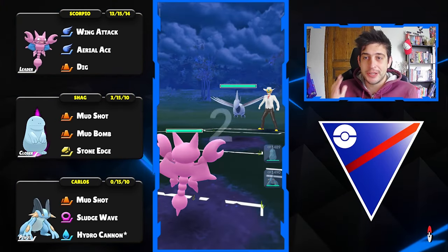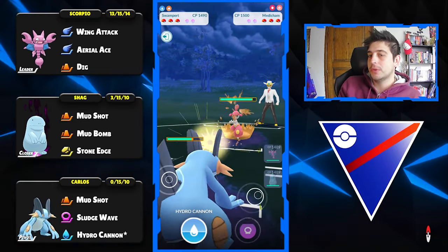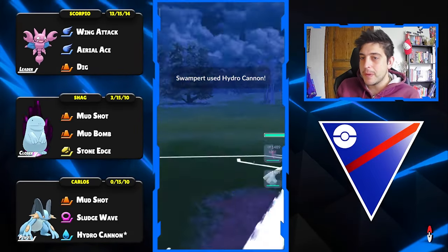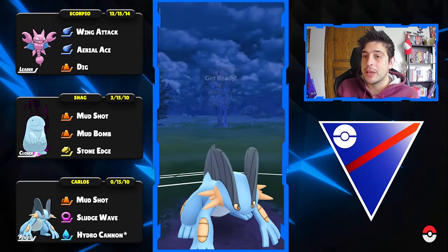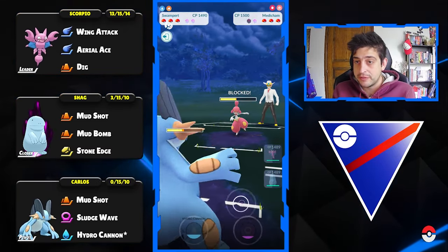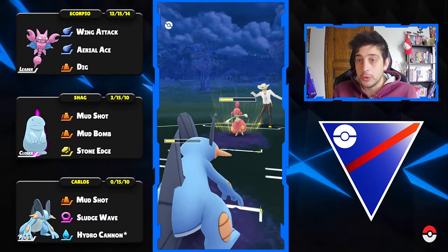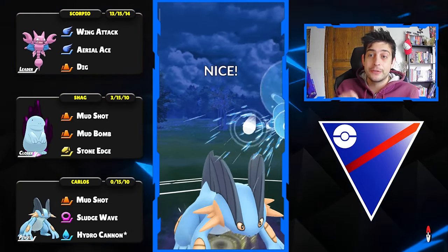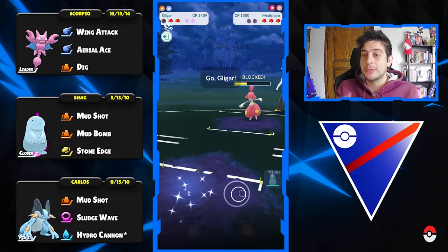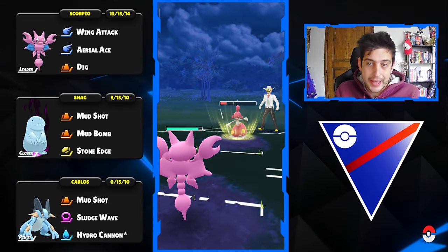Into the next battle — Skarmory is up in front, which is pretty bad for my Gligar. But the backline can make up for it since Steel Wing will be resisted by the Water typing of the Mud Boys. Here comes another Hydro Cannon before they reach a charge move and finish us off. Right after, we let the next move go through — it's Ice Fang, not gonna be enough to faint us. One last Hydro Cannon to grab that final shield out of play so Gligar can easily go in and tank one Ice Fang.